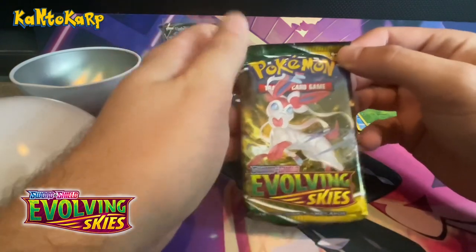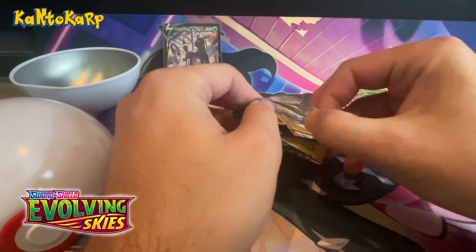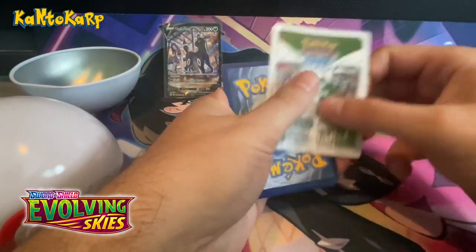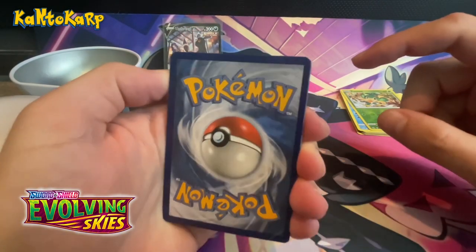All right, last pack — hopefully we're saving the best for last. You know what I'm looking for in here: looking for that one right there but much more valuable. Code card. And I don't know if you can see what I was talking about — the edges are kind of white.